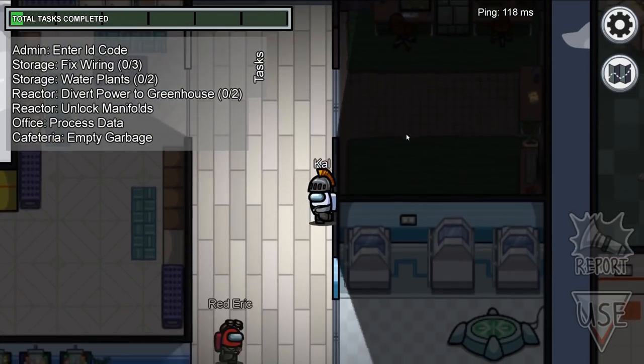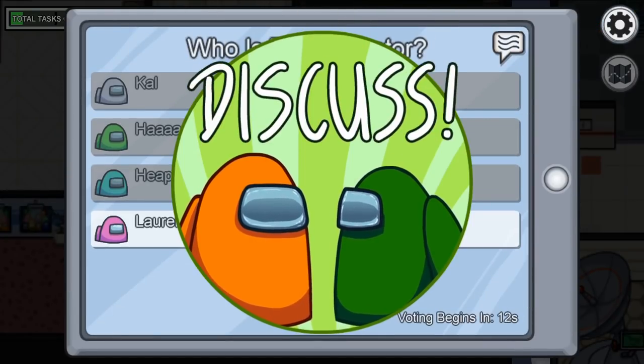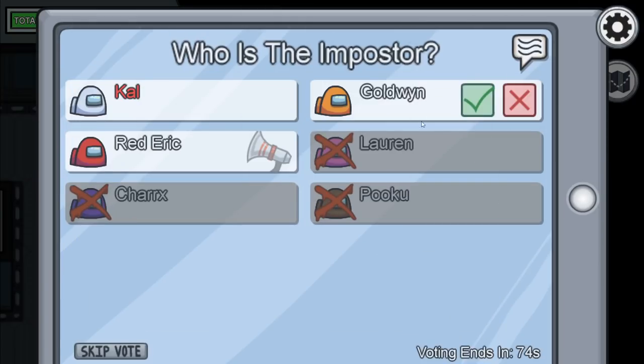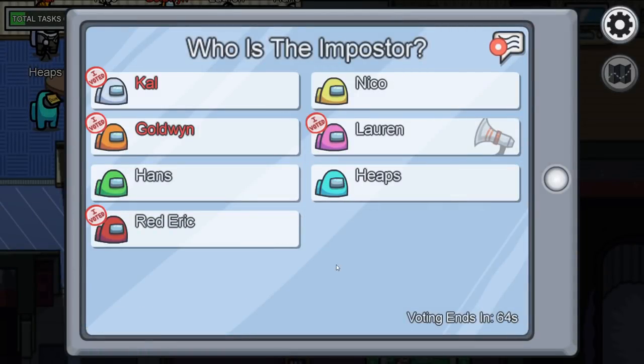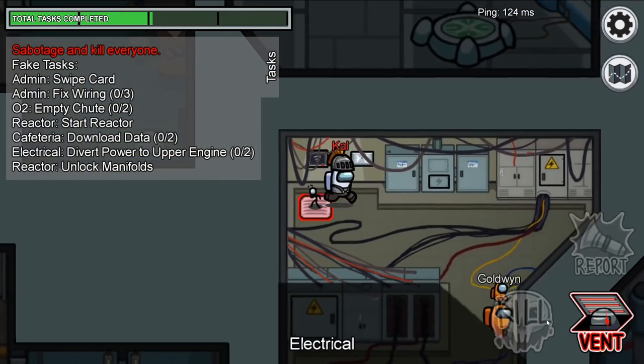Either that, or focus on something that you saw someone do that might be suspicious — like missing a corpse. That is a great time to throw somebody else under the bus. Unless you have an example of suspicious activity, do not force blame onto innocents. Trying to get extra innocents removed might force suspicion back onto you. If there is no concrete evidence, get the team to admit that and skip the voting. Rely on your competent killing skills to get the job done.